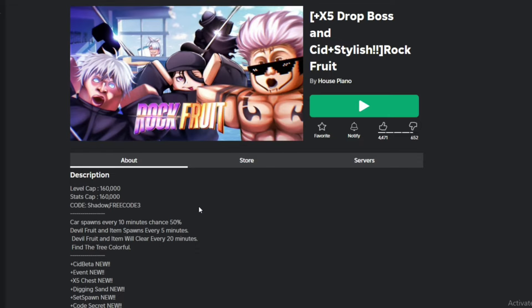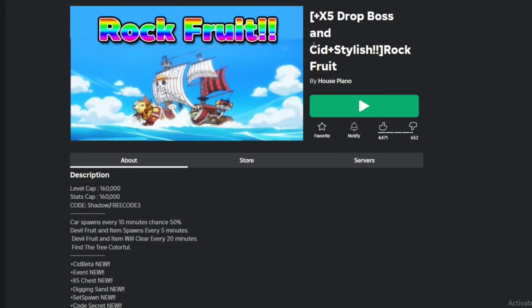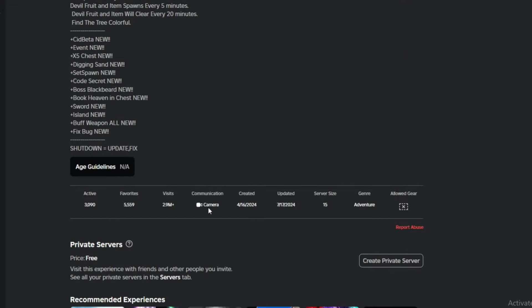You also get diamonds from the boss raid — CID. Right now there's a five times drop going on for CID, so you are getting five times the normal amount of diamonds by defeating this boss. The only problem is you might be struggling to get into a boss raid server.